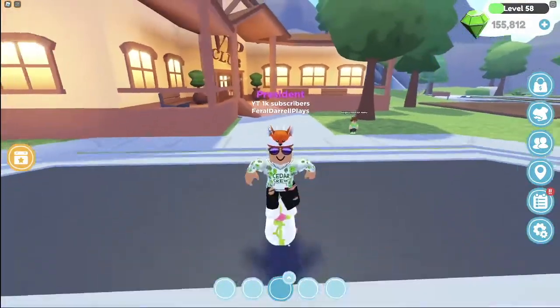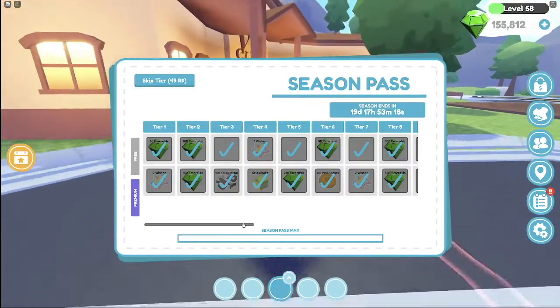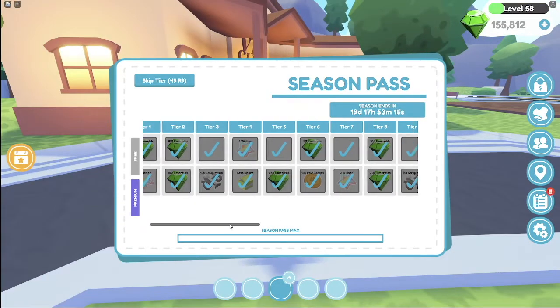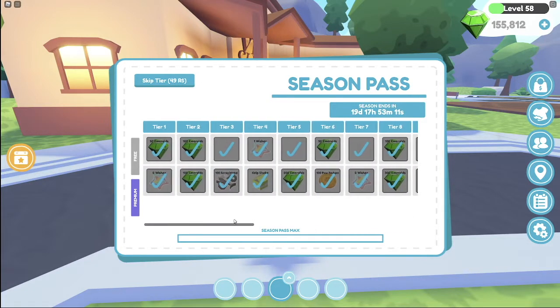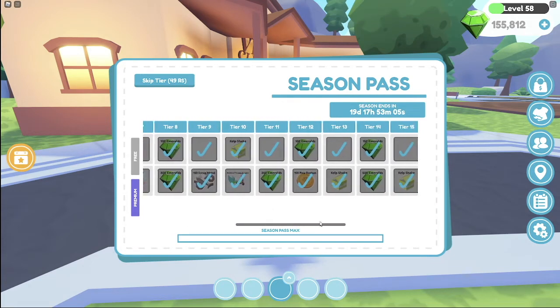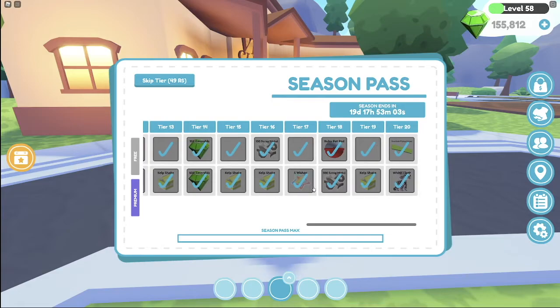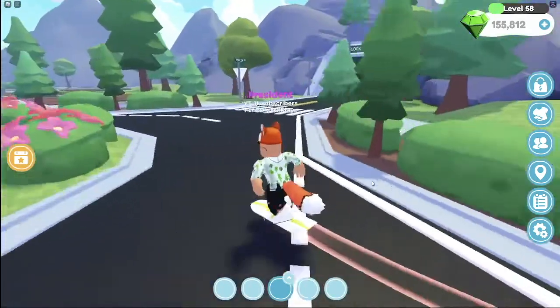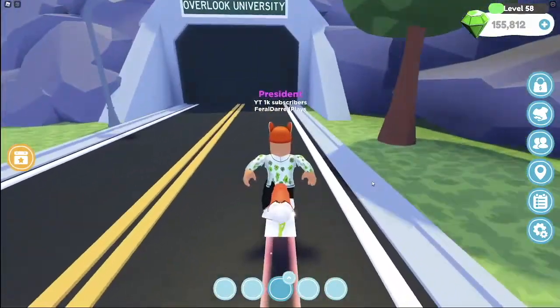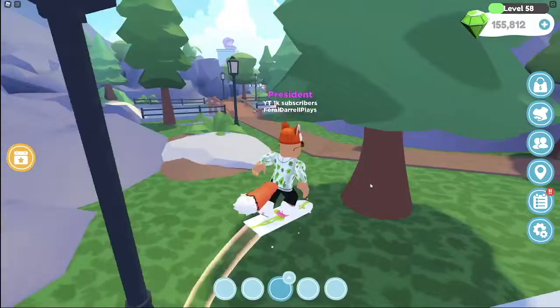The next way to get wishes is on the season pass. We occasionally get a few wishes here and there. In the free pass there's only one, in the premium there are two, then four wishes, and nine wishes in total. There's not too much, but every wish counts, and you can possibly get the Shamrock Unicorn out of any of those wishes.